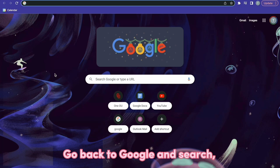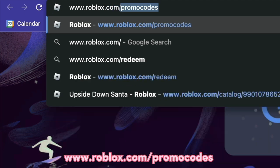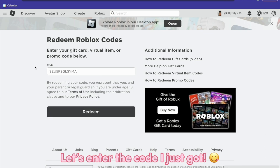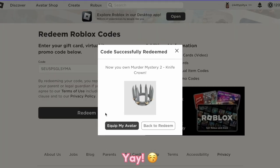Go back to Google and search www.roblox.com/promo codes. Let's enter the code I just got. Yay!